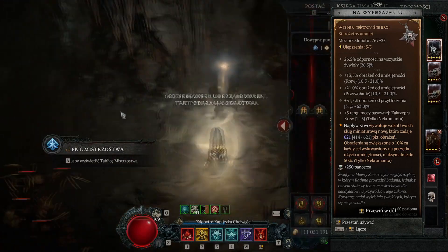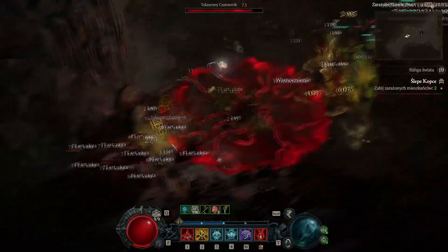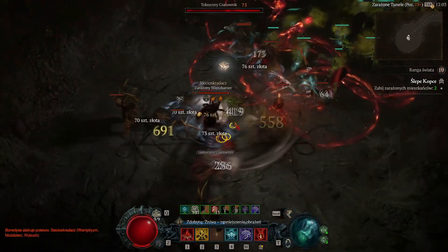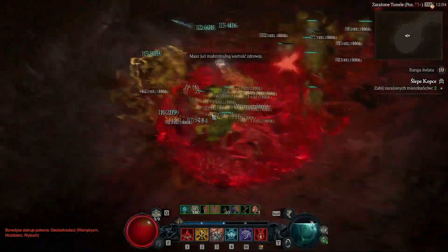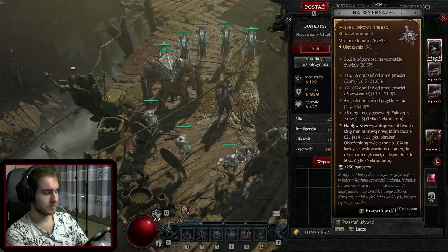We're going to make this build. Is the amulet 100% required to make this character? I'll tell you honestly - no. But it's nice if we have it. Especially the summon variant will definitely be very fun with it. You can try it without the amulet, but I most recommend it when you already have it. I dropped this amulet earlier, and thanks to that I could make such a nice build.